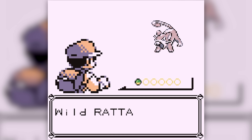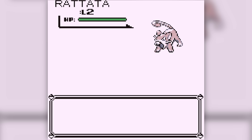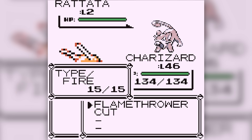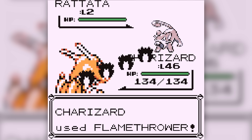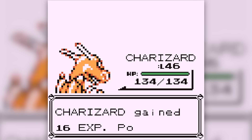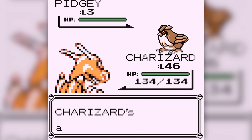In Pokemon, every move has an accuracy rating. Flamethrower has a rating of 100 and is thus 100% accurate under normal conditions. You're only supposed to miss Flamethrower if your opponent has raised their evasiveness with something like Double Team, or if they've used Sand Attack or something to lower your accuracy. Cut, however, has an accuracy of 95, meaning even if neither of those prior situations has happened, you should still miss the move 5% of the time.